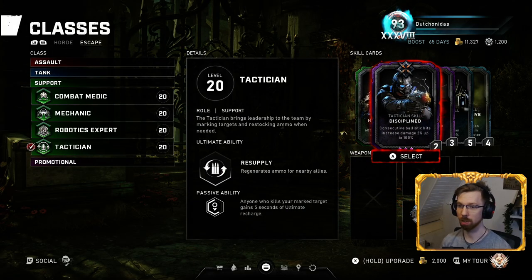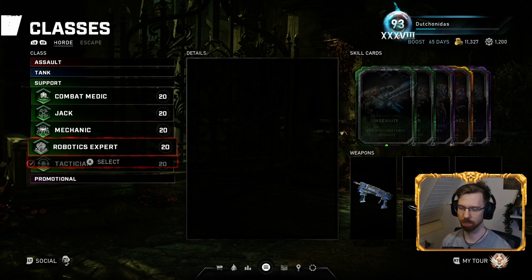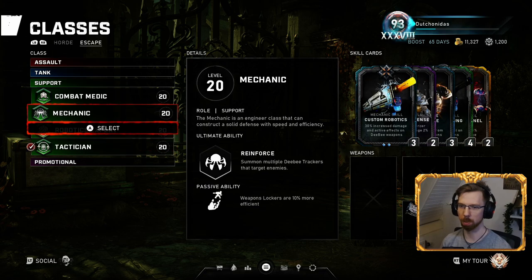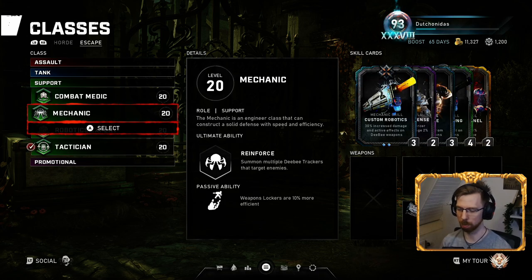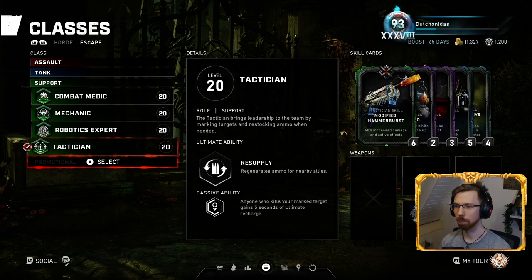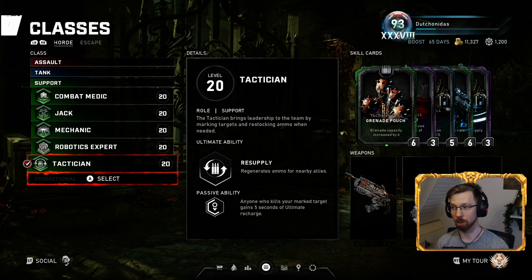That's essentially it — great classes overall. Support is a good time if you like to be a team player. Mechanic and Robotics Expert are really strong, and with those three plus Jack you could probably get wave 1 to 50 on Master. The only problems you'll run into are bosses like a Kestrel or Matriarch that destroy your fortifications instantly, but that's just something you'll have to deal with. Let me know what you think of these classes, how you build your support classes, and I'll see you in the next one.